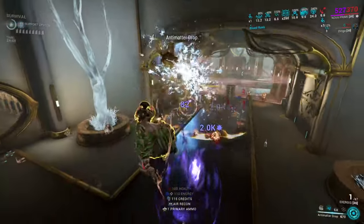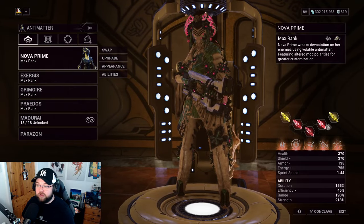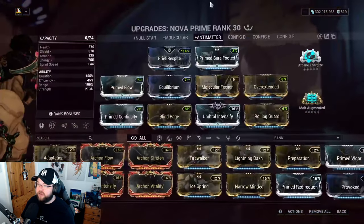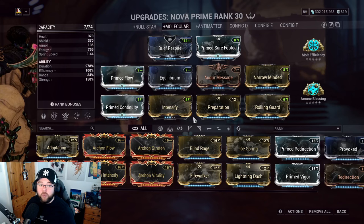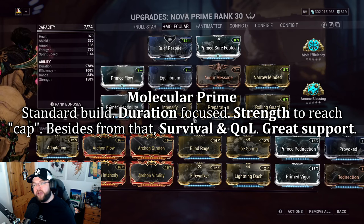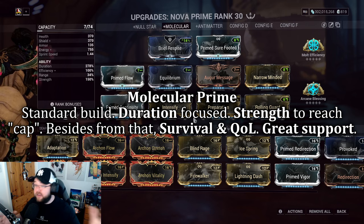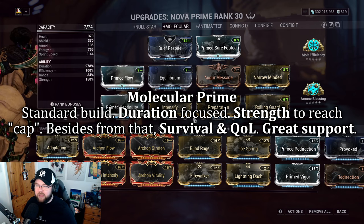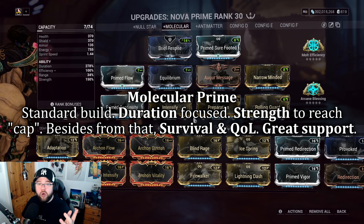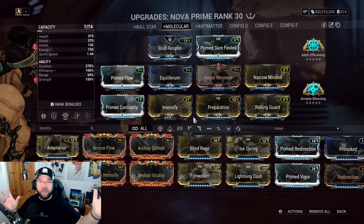One last build — the Molecular Prime support build. I don't need to teach you this one much; this is essentially pre-rework Nova that still works post-rework. This build exists to either slow enemies in Interception missions or speed enemies in Defense missions. It's my support build. Press four and choose whether you want them sped up or slowed down.